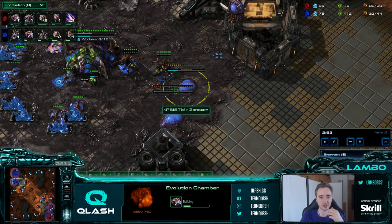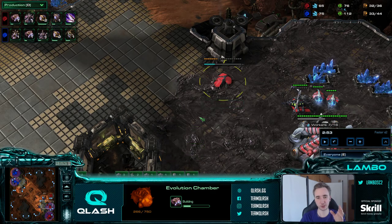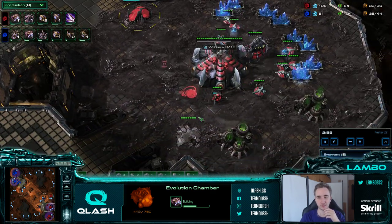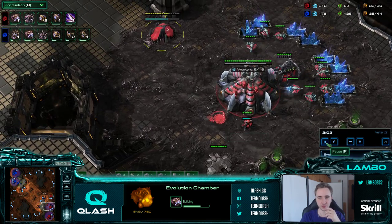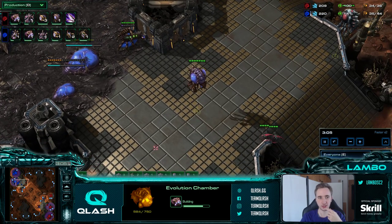If he doesn't do hidden zerglings and just goes straight up with more ling-bane, my wall - I would just wall reactively with 3 buildings, and the wall would be done way before he arrives. I would probably start a bane nest, a spine, and a 3-building wall, and there's nothing he could do.